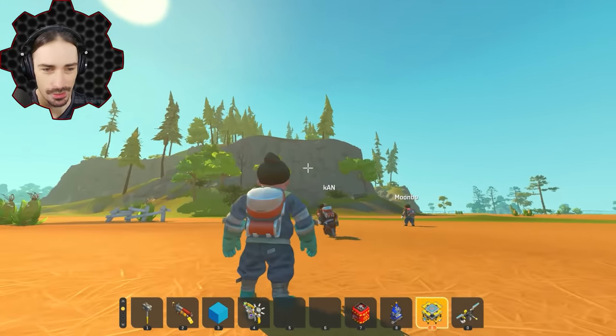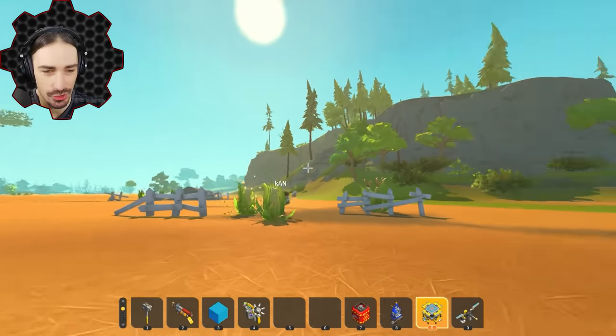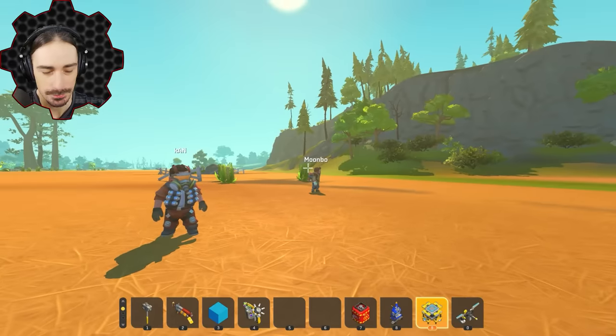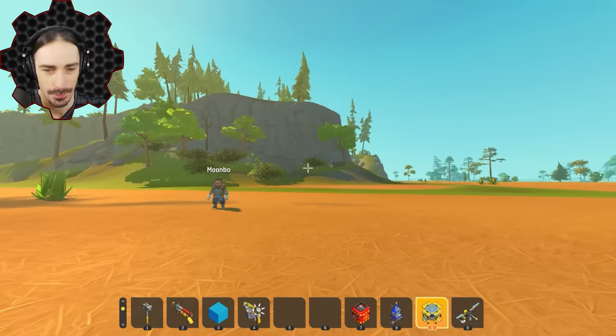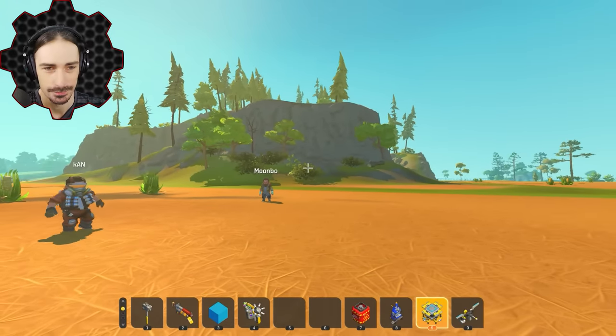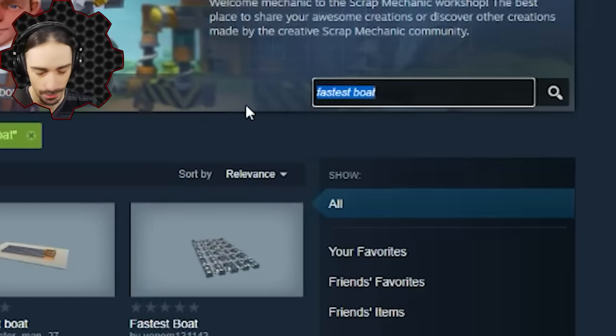All right, the second event is the long jump — or the ski jump, kind of, because it's more like a ski jump. The rules: no use of thrusters. Each person gets two jumps and their best jump counts, because you might screw up your first one. All right, sounds good — get searching!